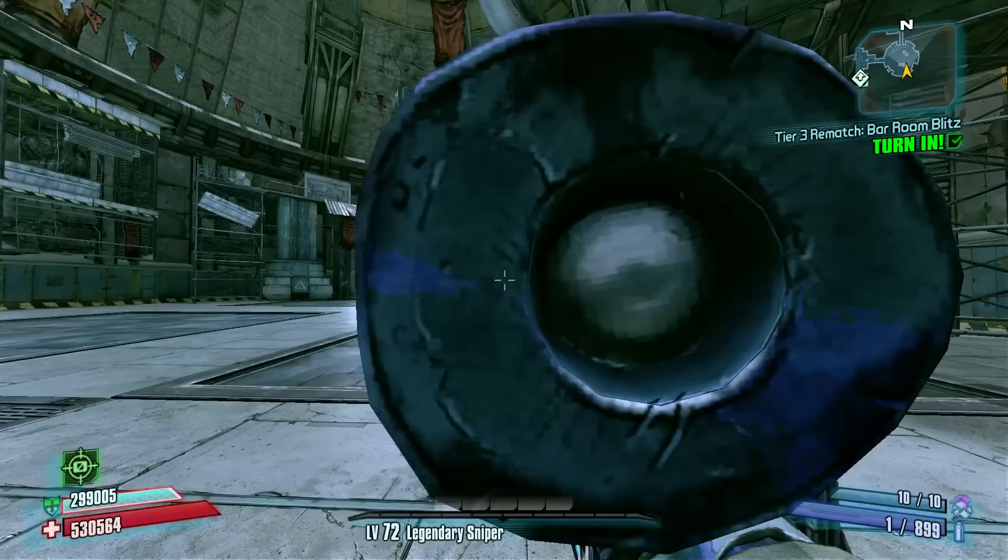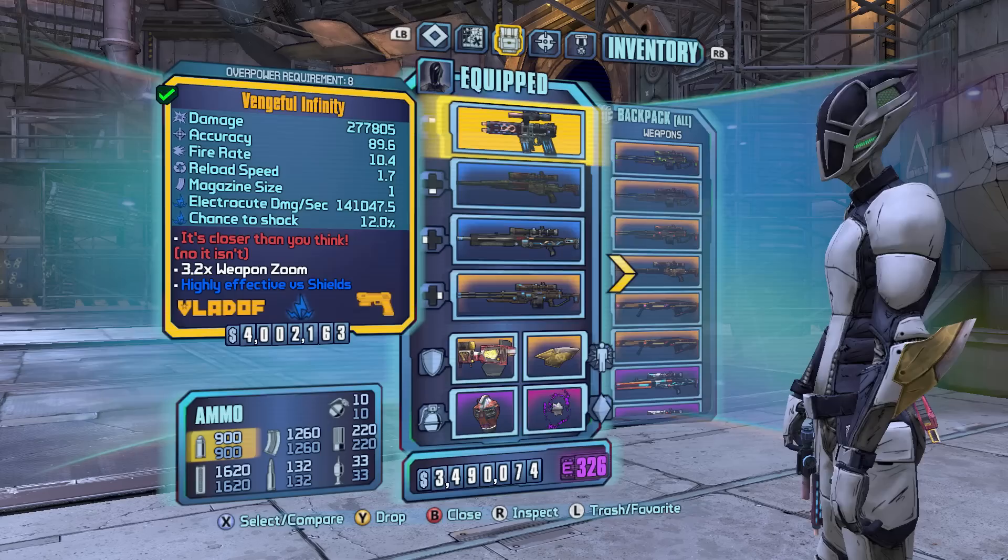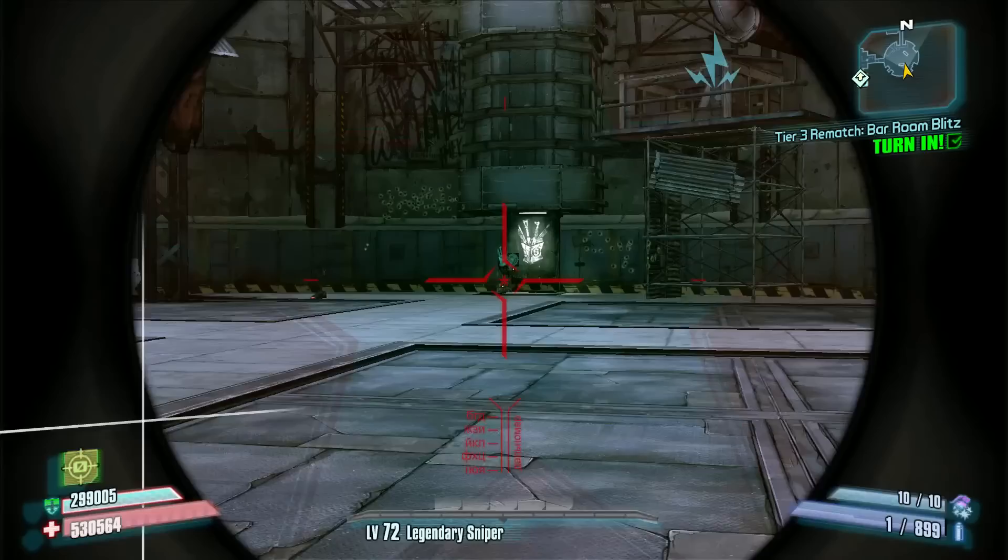What's up everybody, it's Man of Low Moral Fiber here, my name's Luke. And in this video I'm going to attempt to kill Pyro Pete the Ultra Invincible at Overpower Level 8 using the Infinity Pistol. I'm also going to be using the B-Shield because without it the Infinity is basically worthless — it's nothing more than an inaccurate B-delivery system, so we're going to see how it does against Pyro Pete.